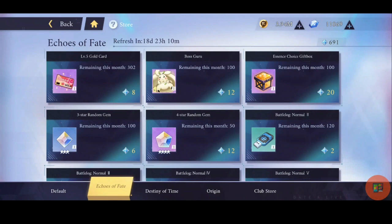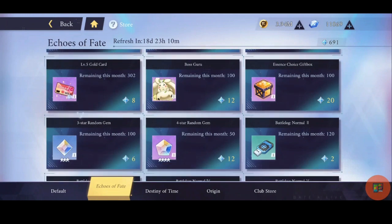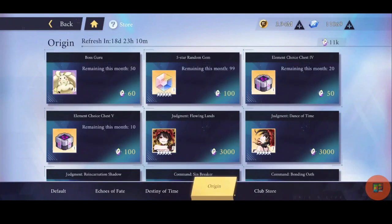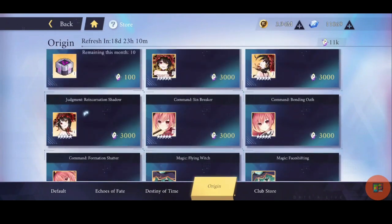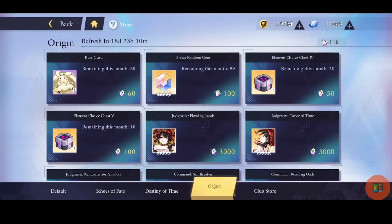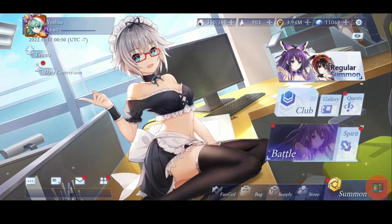From the store you can also get Boss Guru — that's the highest one and gives the most boost to your Sephira — using Echoes of Fate. There is a limit of 100 Boss Guru per month from the store, so be careful with that. For some five-star Sephira, you can also get Roll Origins from here by selling spirit fragments.